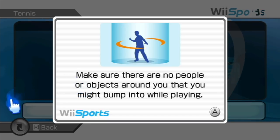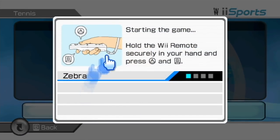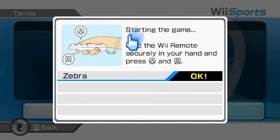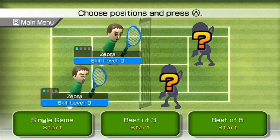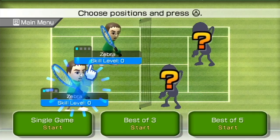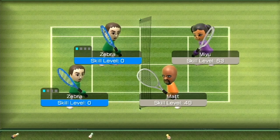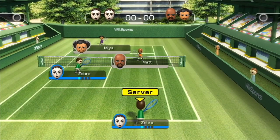Let's get started with tennis. With a motion control game, you do have to be careful about safety — make sure there are no people or objects around you that might bump into you while playing. The aesthetic for this game is so unique; it feels like a tech demo in a way. We can swing the Wii remote around and play some tennis. It is a typical two versus two format. We're going against Matt and Miyu, who are higher levels than we are.